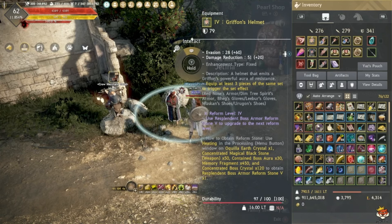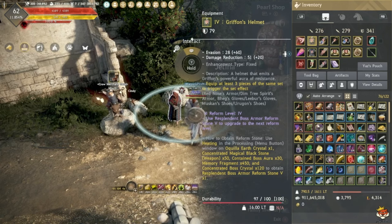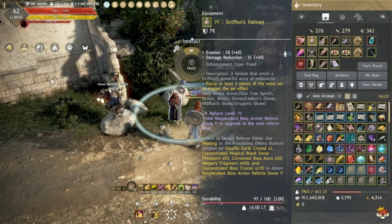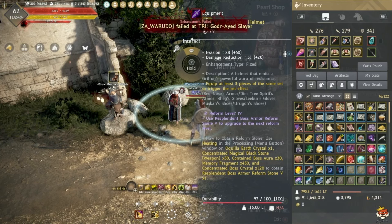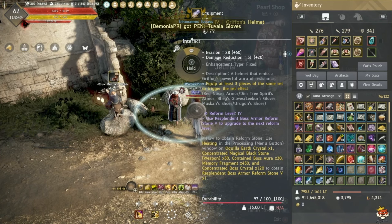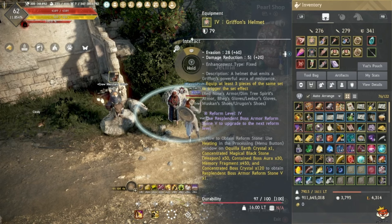For armor it's a bit different — you can't just get it to PEN right away. You need to level it up to Reform Level 5, then it automatically becomes PEN with a quick interaction. I'm currently at Reform Level 4. To reach Level 5 you need: Oquilla Earth Crystals (very expensive), 50 Concentrated Magical Black Stones (weapon type), 30 Concentrated Boss Crystals, 450 Memory Fragments, and 120 Boss Crystals — which is why we did the Imperfect Beings quest earlier.